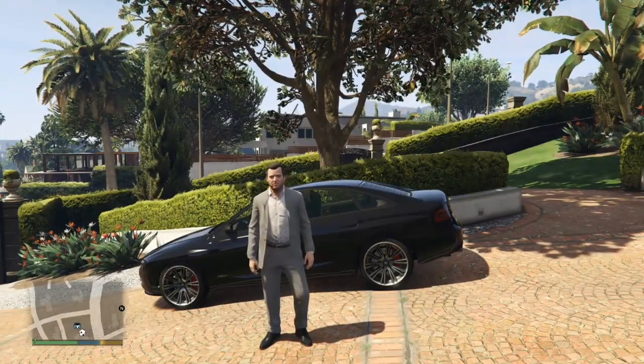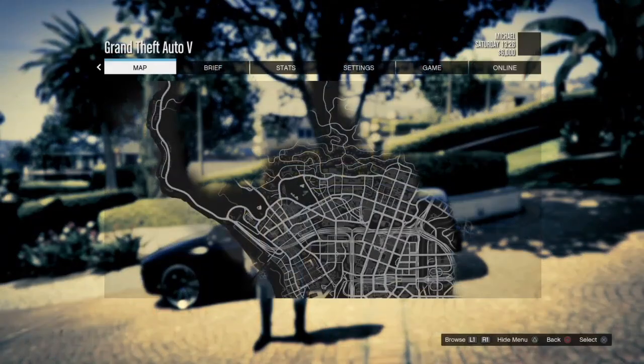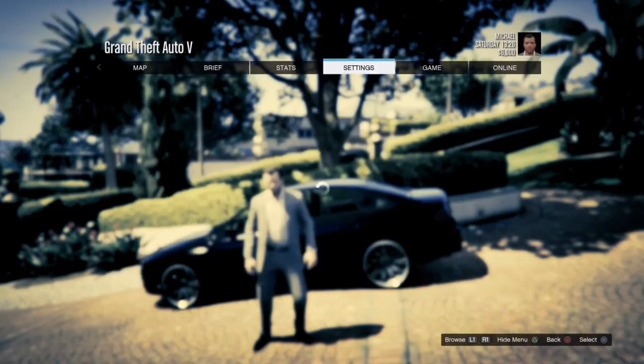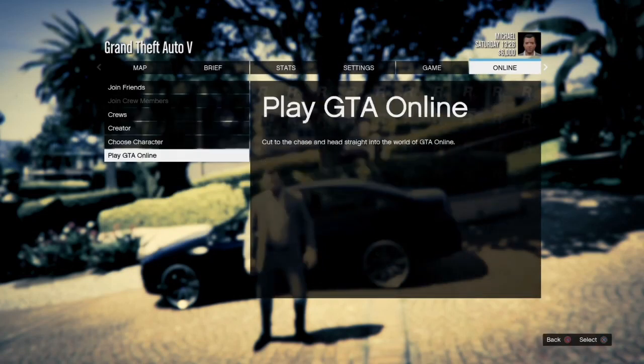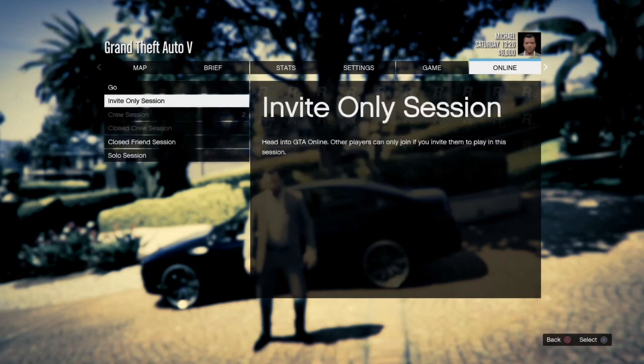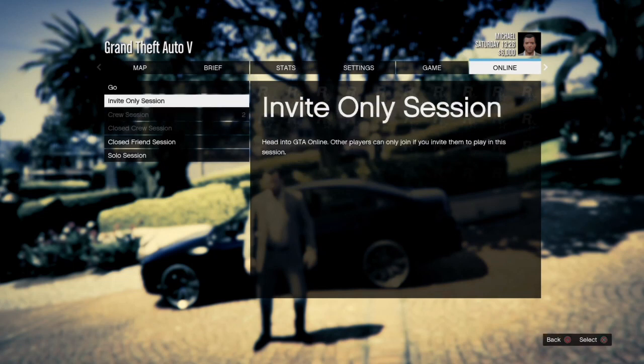Basically what you want to do is go to your menu online and go straight back down to play GTA Online. This is important: you want to be in an invite-only session or a solo session — I'll tell you why this is important.